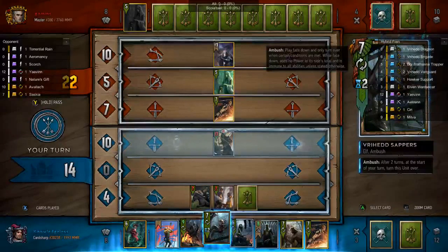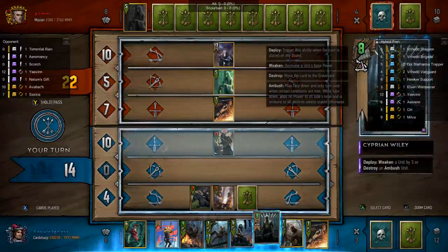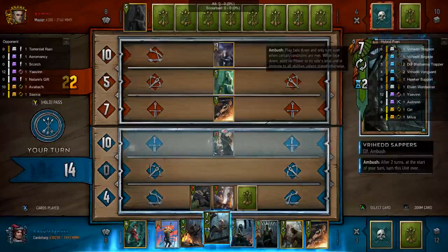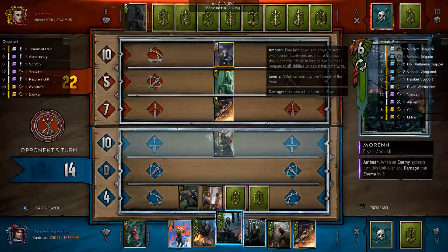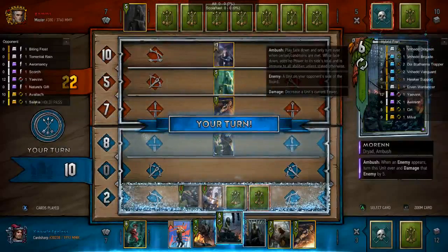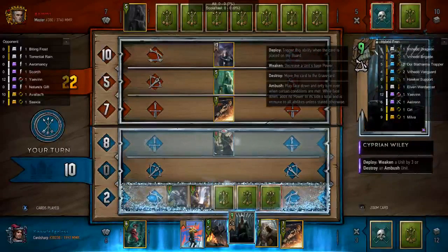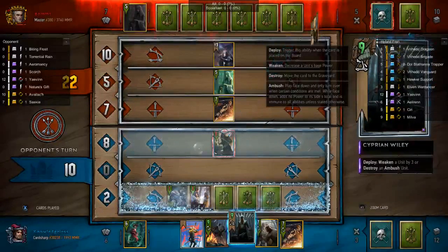Now we're going to play Sappers — that's controversial for me to play Sappers or Morrin here. I have Isengrim in my hand and drew into all my ambush cards in this version of the deck. I decided to play the Sappers anyway. This is going to be a major mistake on my part — I could have killed off my Hawker Support. Instead I played Morrin, and that was really dumb of me. Please forgive me that.